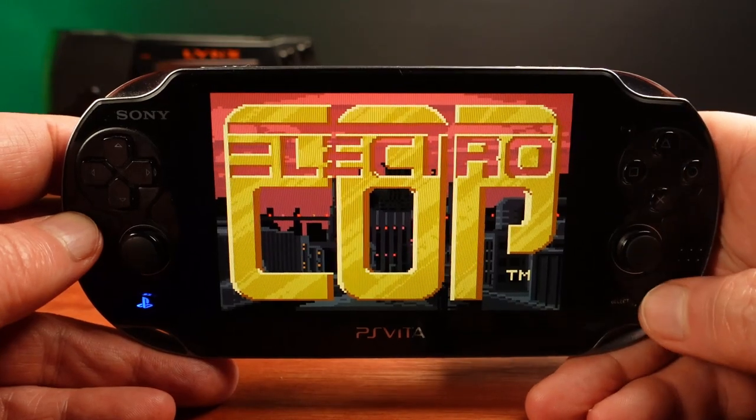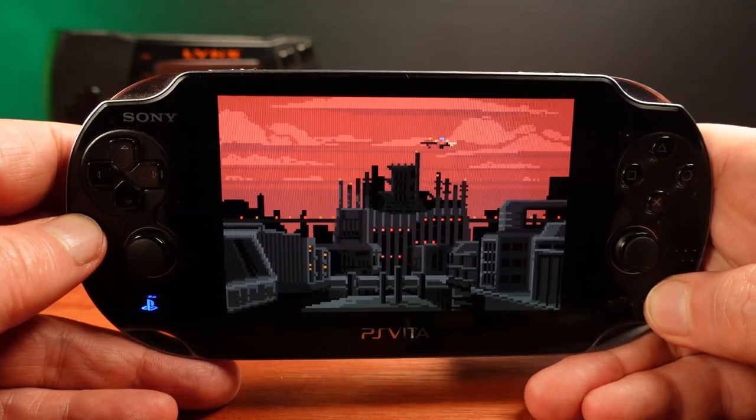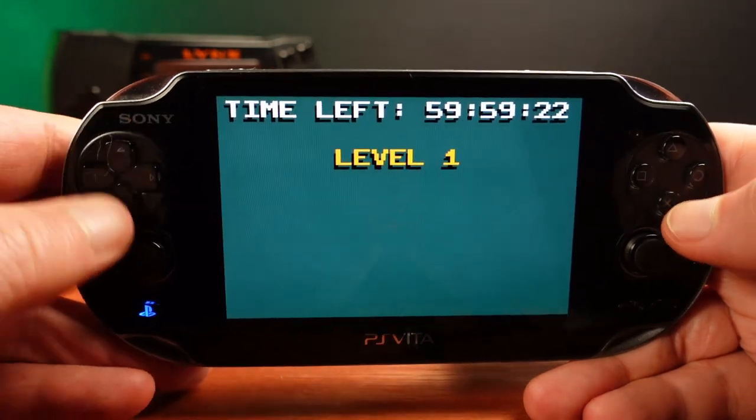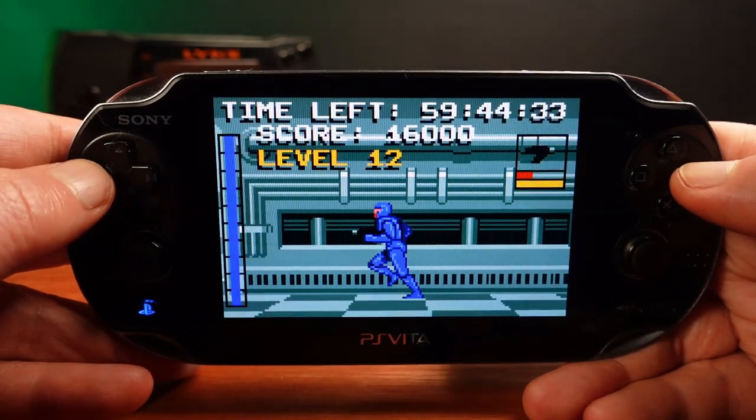There's also a hidden level select option. To access it, turn off the sound on the title screen and hold the up button while pressing A and B. You can now choose to start the game at any level — a welcome Easter egg in an impressive game.